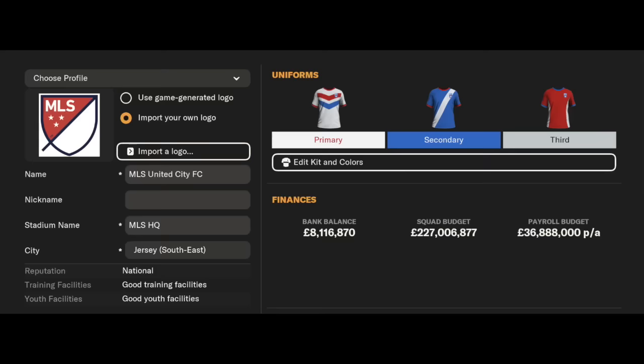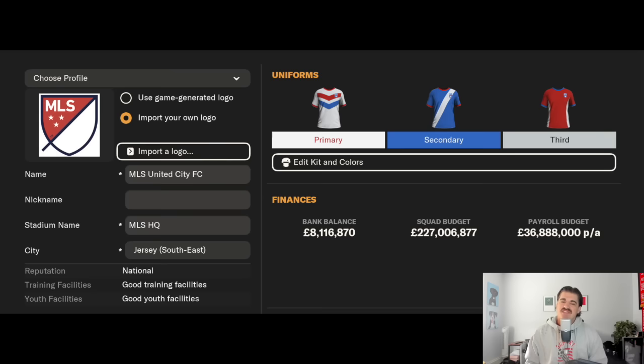Let's pick the squad. I created a squad from scratch, which is much more fun than just putting all the MLS players on an existing team. MLS United City FC — I tried to get in all the new team names from expansion teams over the years. We used the MLS logo as the crest, and I spent probably too much time on the kits. The stadium is called MLS HQ, and since we had to be in England I picked an American-sounding city — Jersey, for New Jersey. It's my save, I'm picking Jersey.